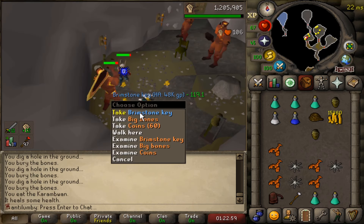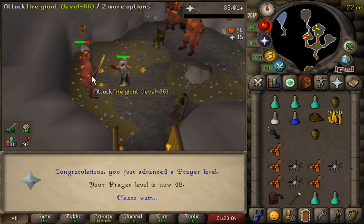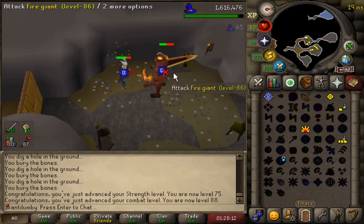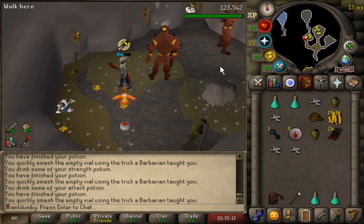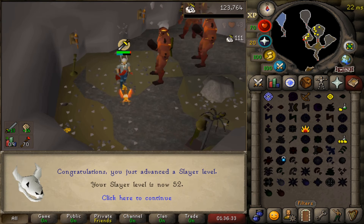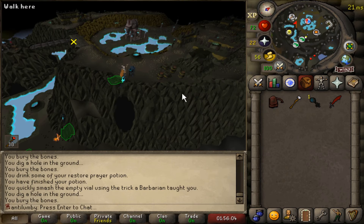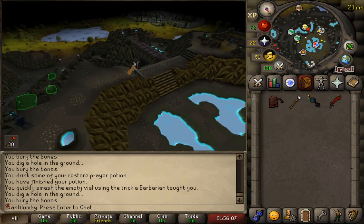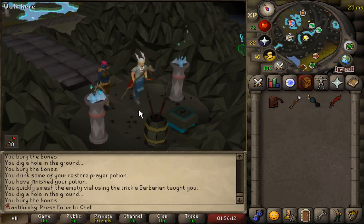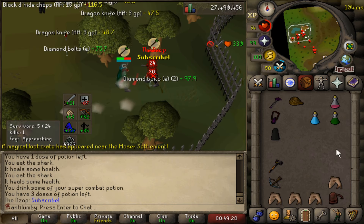One thing I took for granted over on the main was not getting brimstone keys, and now that we get them here on the iron, they're actually nice because they can contain good alkyables and things like that. 75 strength and 88 combat. The Rune Scimitar — I remember when I was going for this for the very first time and now it's just money. 52 Slayer, which is actually a pretty cool level because now we can kill jellies.